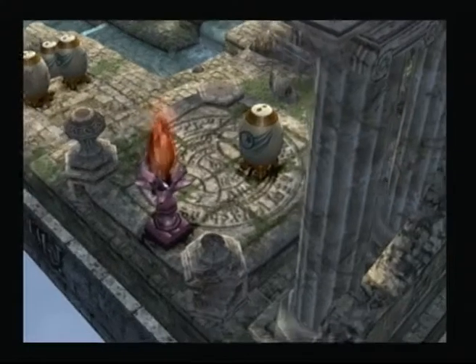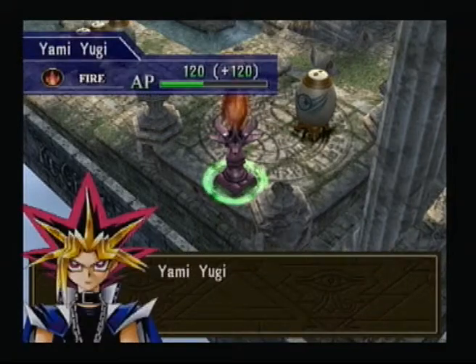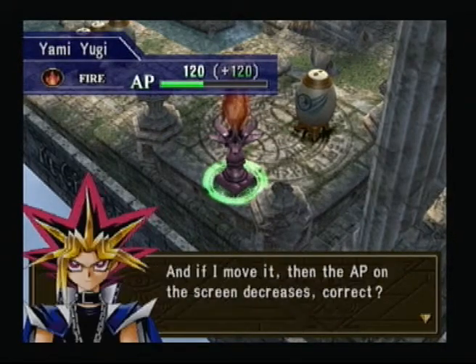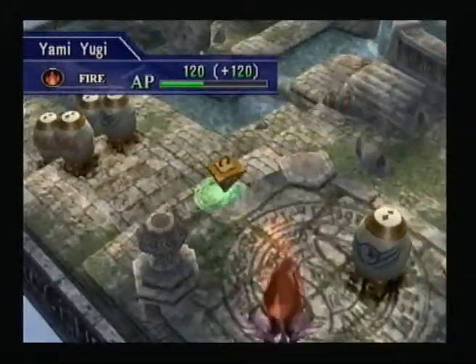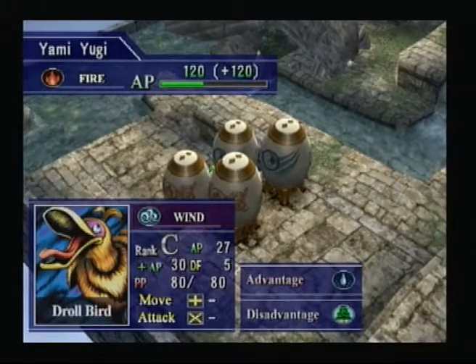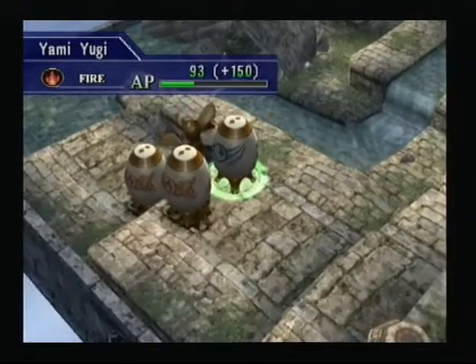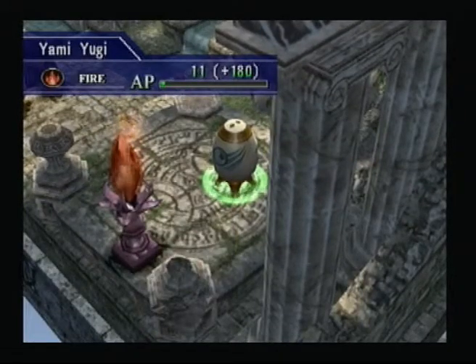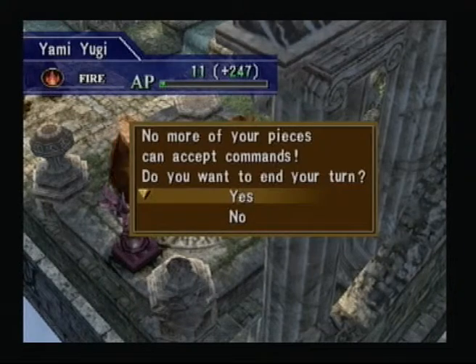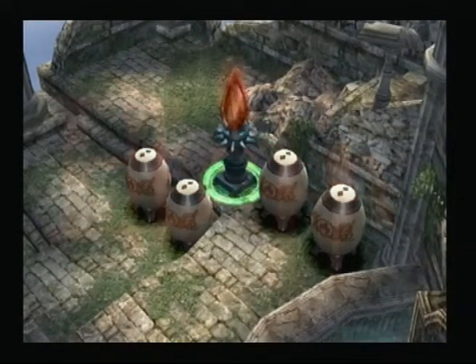First turn is just summoning stuff usually. You need to take care of how much AP plus you get when you summon a monster — these ones give 30, which is good for the start. You basically want to start by summoning your monsters to get all the AP plus so you can have a wider variety of expendable fuel for your future turns. My pieces have taken command. Now Joey takes his turn — Joey uses only fire; he has four fire reapers and that's all he has.